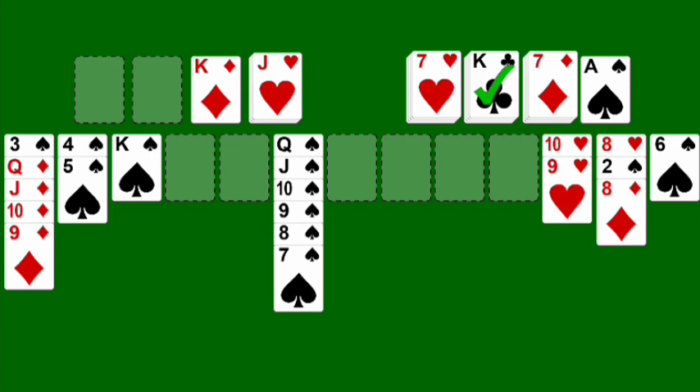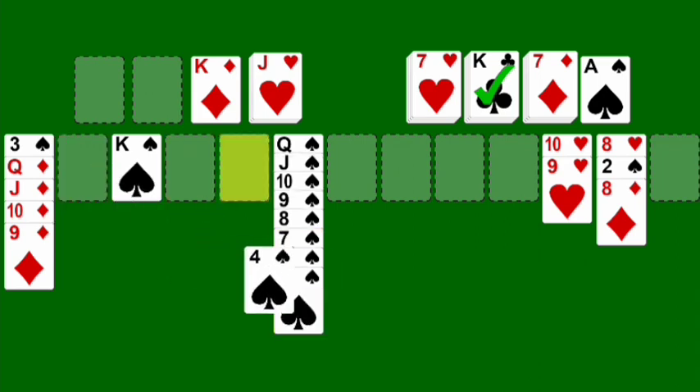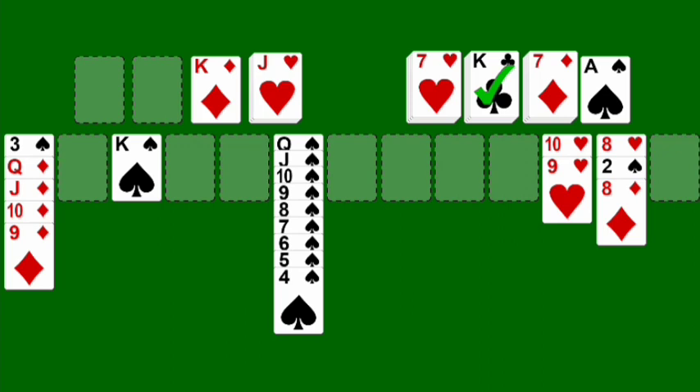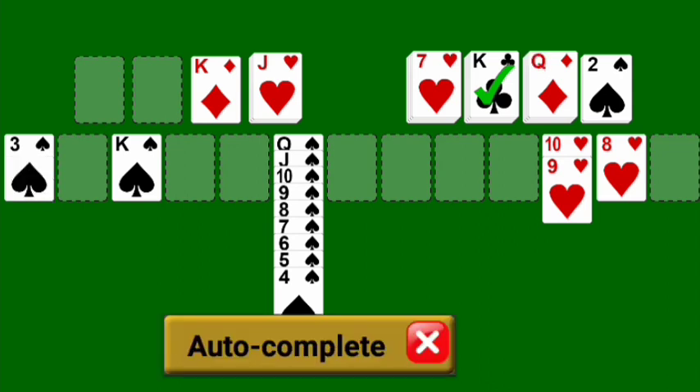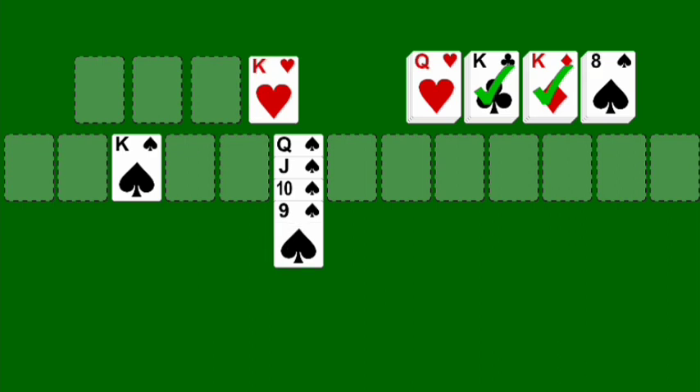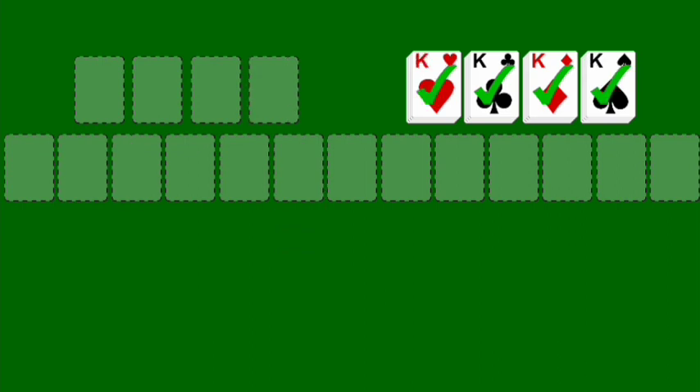We got that king out of the way. Oh, you can go forwards or backwards on this — I didn't realize that. I didn't think about that, so you don't have to go in descending order either. Didn't realize that — it makes it a lot easier actually. So you can go 9-8. Looking good there. And that is Bisley Solitaire.